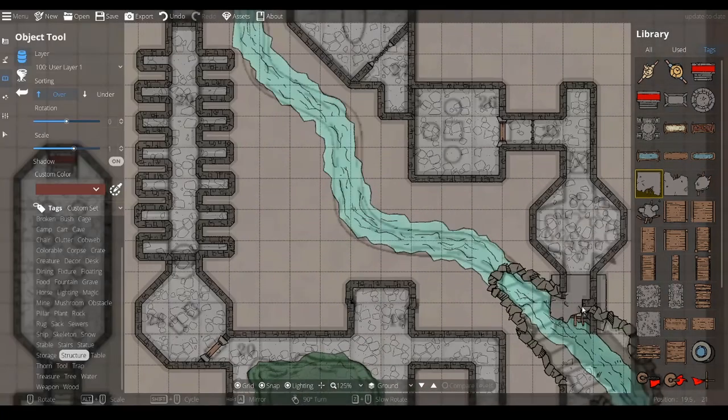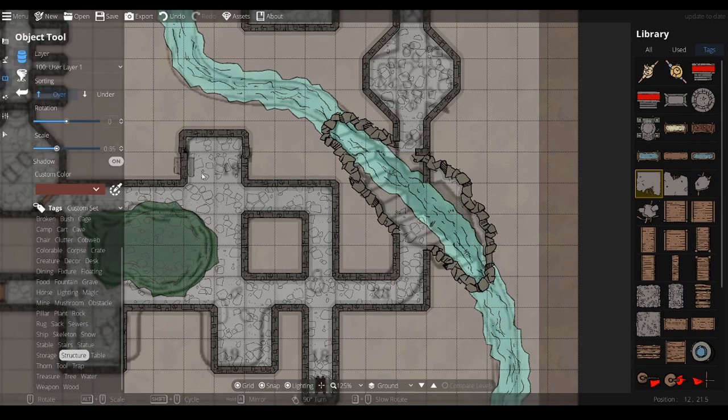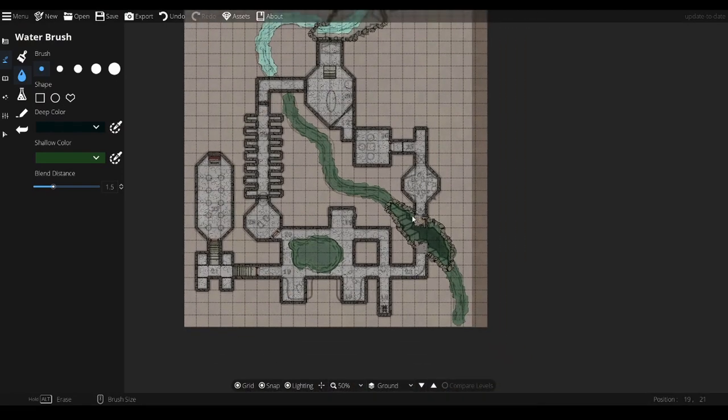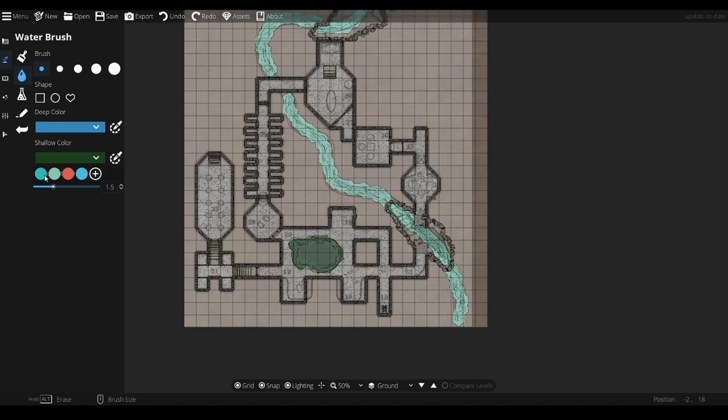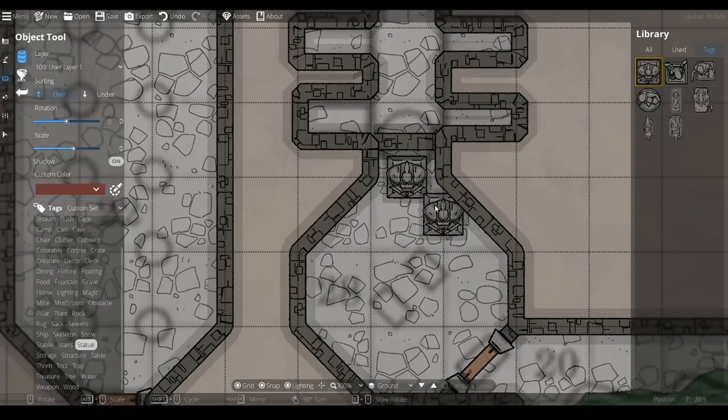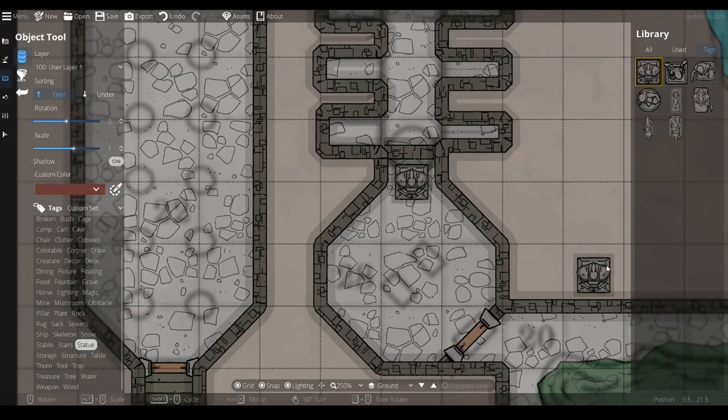Let's put some more water kind of under the broken bridge. Oh, I've made it all dark dingy water — I don't want that. That wants to be nice blue. Now statues — we need a statue because this is a puzzle involving a statue. Let's put a nice big one there. Basically what happens is a nasty pit trap comes down and they need to use the statue — it should actually be a round statue, but that'll work fine.